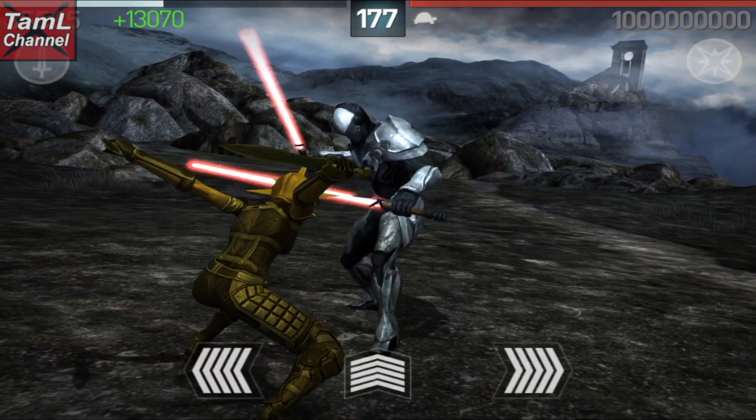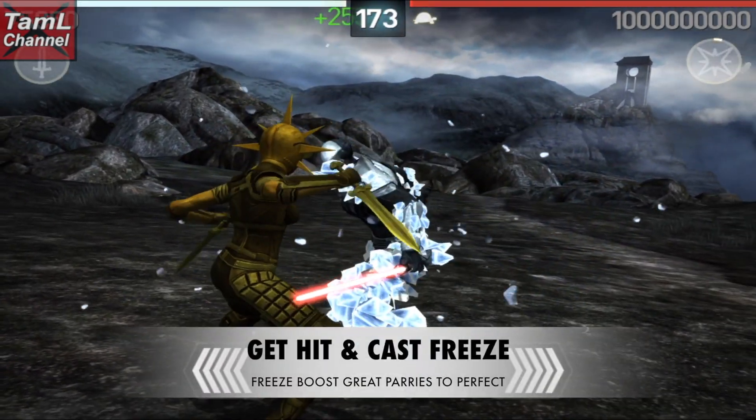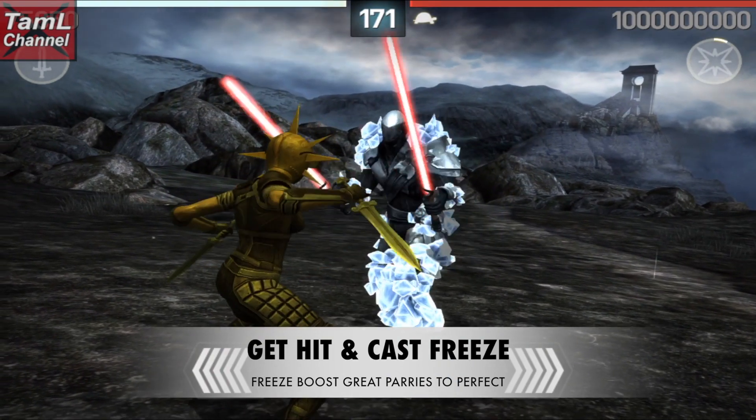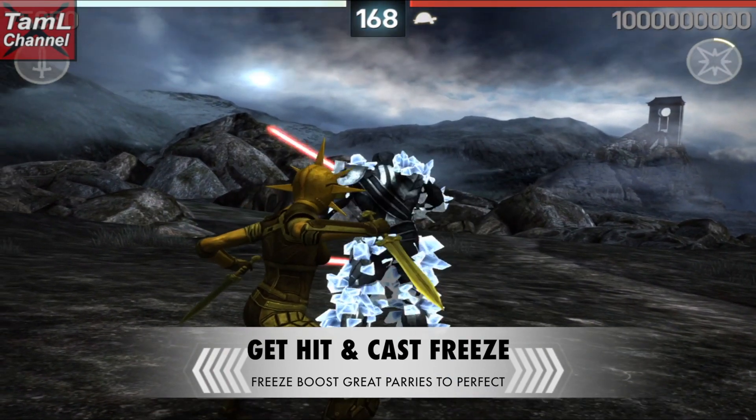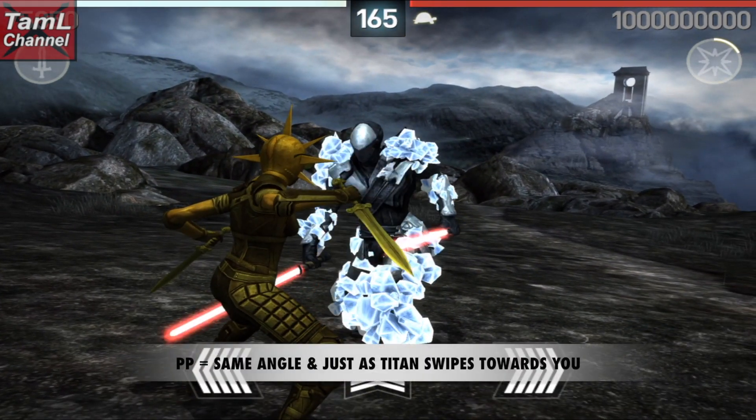With freeze magic equipped, you'll want to get hit, cast freeze, and freeze will boost your parry so that great parries become perfect parries. For a perfect parry, swipe at the same angle just as the titan starts coming towards you.